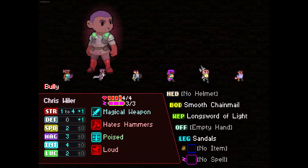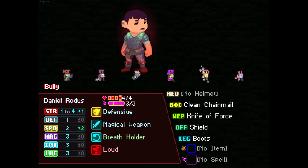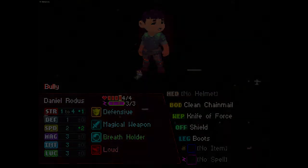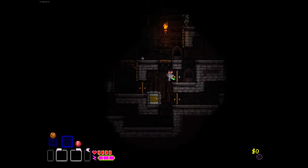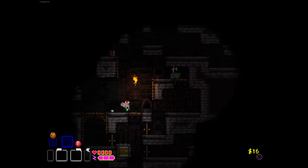Bottle cap and boomerangs. Long sword of light - nope. Knife of force - yes! Okay, so this character might work. This character might definitely work. Battle! Alright, that's probably going to work very well.